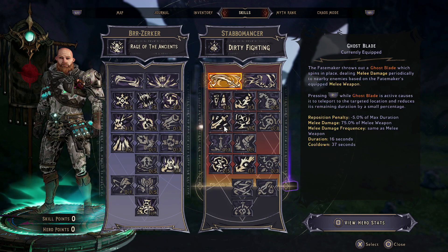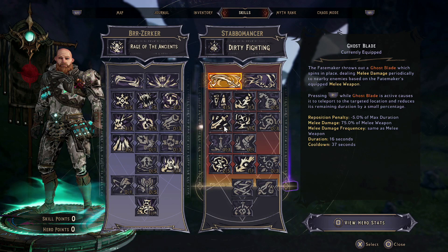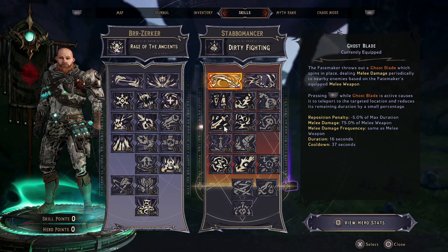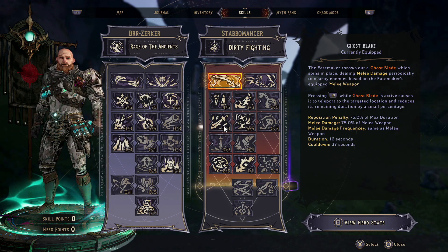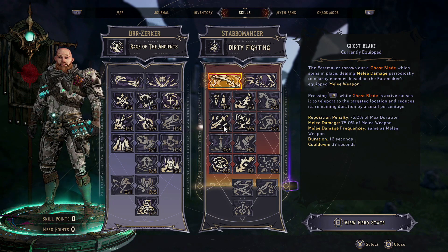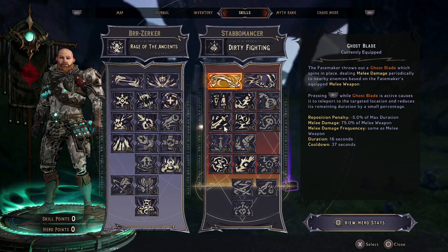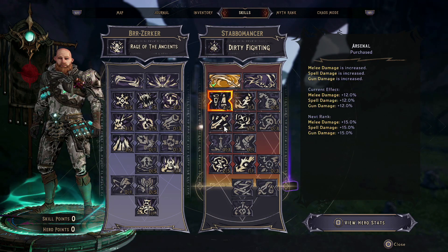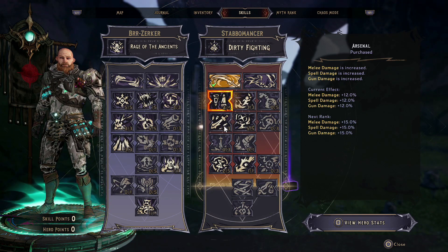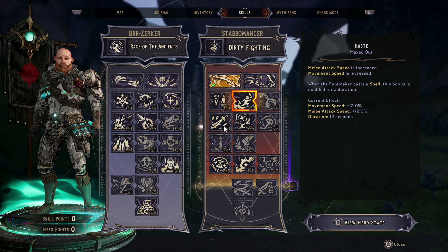Then we move over to the Stabbermancer's secondary skill tree, and we're actually going to be using Ghostblade here. You can use any of the action skills — you can spin or slam — but the Ghostblade is the most consistent for putting out good damage, hitting lots of enemies, and keeping your action skill active for the longest period of time. We're going to put 4 points into Arsenal, which goes into melee damage, spell damage, and gun damage giving us 12% respectively. Then we have melee attack speed, which is really good for our playstyle.